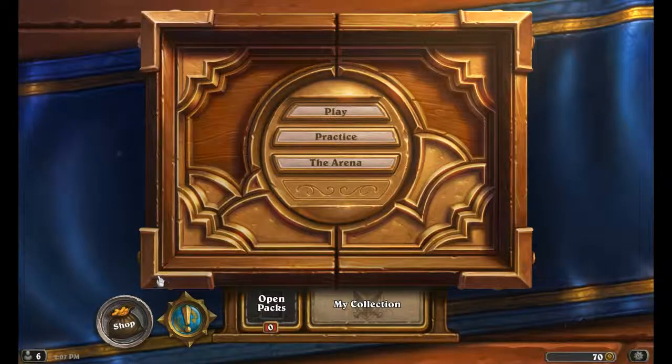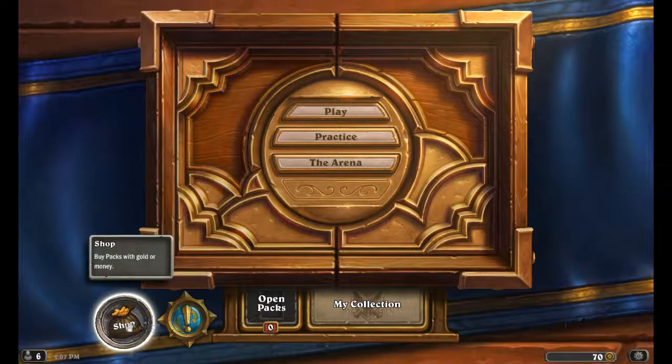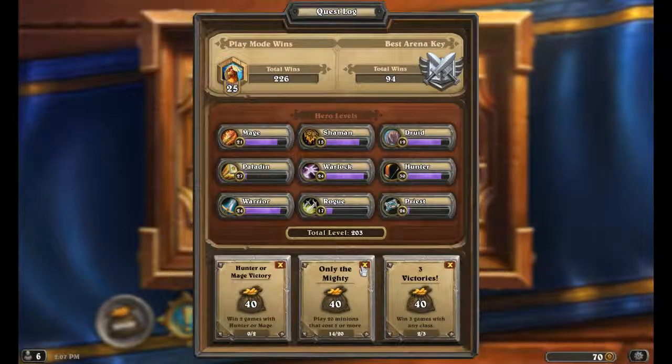Some of the bigger changes you'll see: the total wins are still the way they were before. You're still getting your platinum key, or whatever key you're on, depending on how many total wins you have. And that's still based on your highest level character. So if you had a level 17 and a level 30, your level 17 won't increase your total wins rank until you get past level 30.